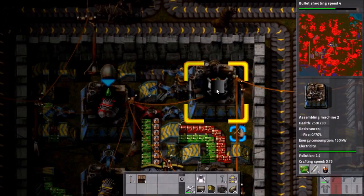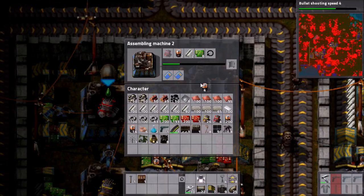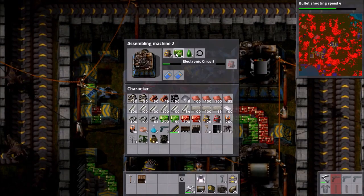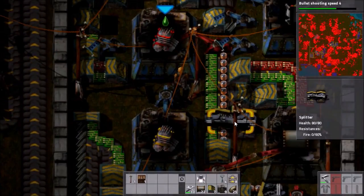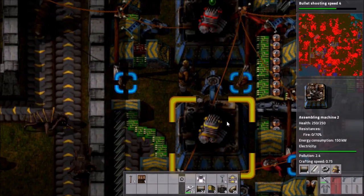Okay, now I think finally the system is fully functioning. If I take out batteries, they get replaced. If I take out steel, it gets replaced. If I take out circuits, they get replaced. Let's try that with this - take out the circuits, they get replaced. There's no storage chests for any of this stuff. That was something I had to sacrifice to get this to function in the space that I had.